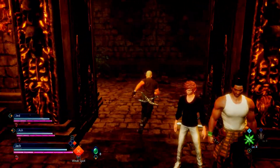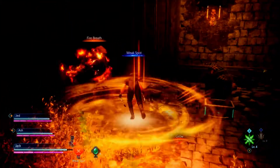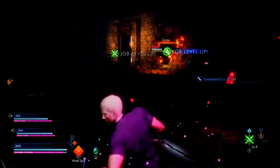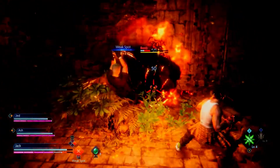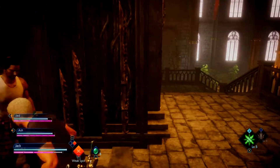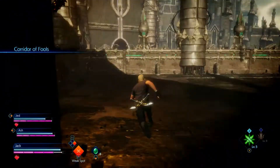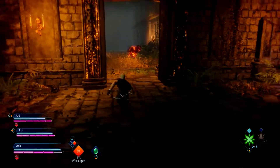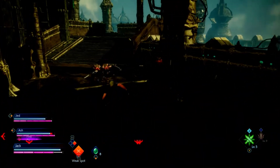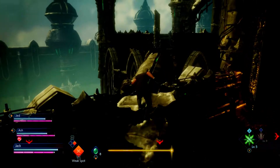I set myself on fire again. Wait, haven't we already been in this room? I feel like I'm just running around in circles. I feel like we just came this way - yeah, see, that box is already open. This place is a maze, clearly.